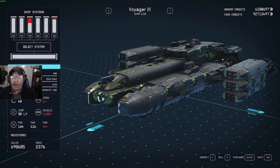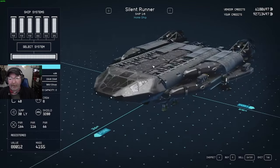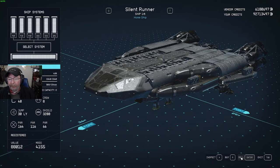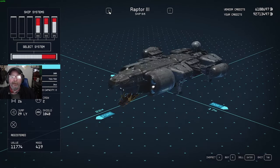Here's the thing: I'm gonna sell a ship, I'm gonna sell the Silent Runner. As you can see my vendor credits are way high. Basically what you're doing when you're selling it, you're putting money into storage. When you buy it back it's the same money, so you're not really losing anything — it's just being transferred.